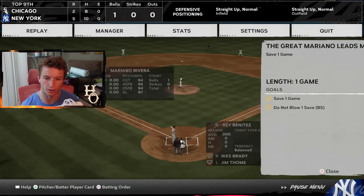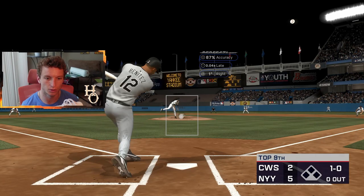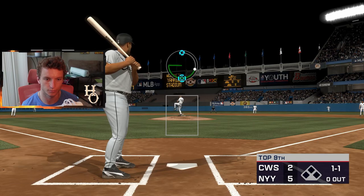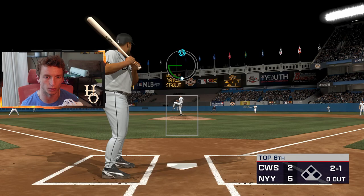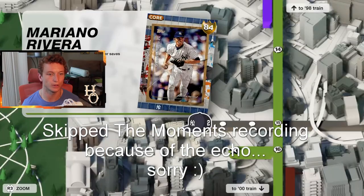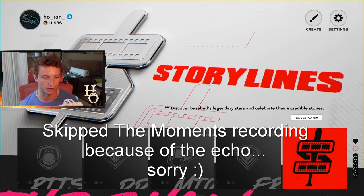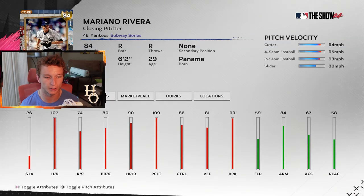So we just got to save one game and don't blow the save. Don't blow — that is basically the rule. It's a good rule for life too. Not doing bad is also a good thing in your life. And I think we got it. So we got the Mo 84 overall gold card. It compares nothing to what we actually pulled in real life. For an 84, this is a pretty good card, and we might need to use him in season two if we don't have any good relievers to start. We're going to try to get after Team Affinity right away when season two starts tomorrow.